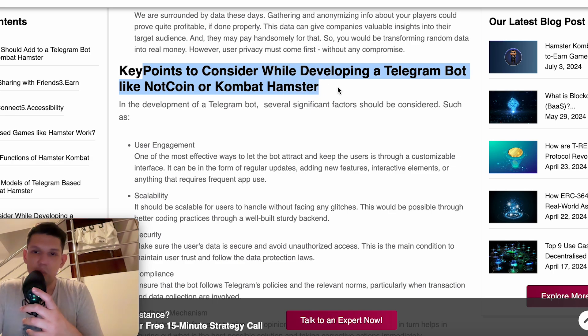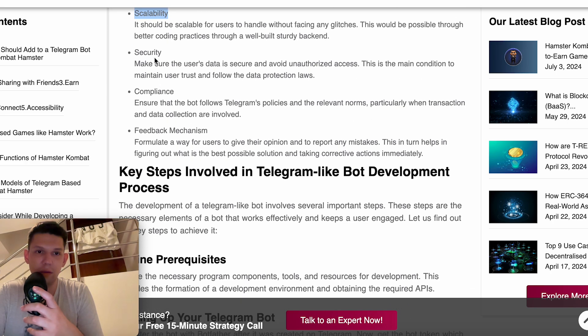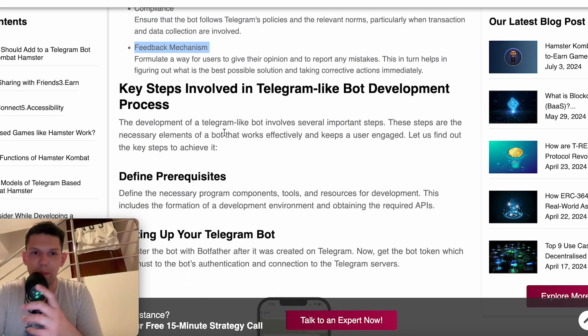Key points to consider while developing a Telegram bot like Nutcoin or Hamster Combat include: ensuring user engagement, making it scalable, keeping it secure, maintaining compliance with all platform policies, and having some kind of feedback mechanism.